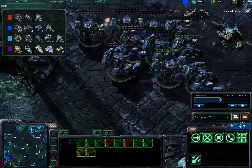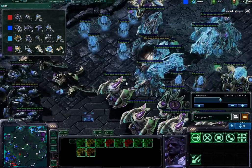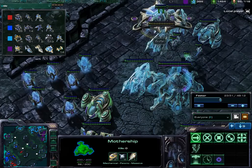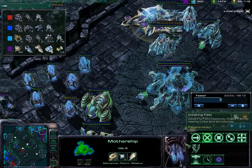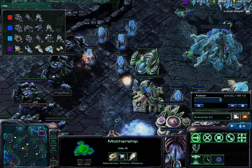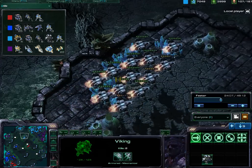Here come those Thors, dealing a lot of damage towards these units. Carriers are trying to fight back, and right now we have a single Mothership — that Mothership is the single unit trying to save this whole field. The Thors are still fighting back; there are a couple of low hit point Thors, but not much that we can really do right now.